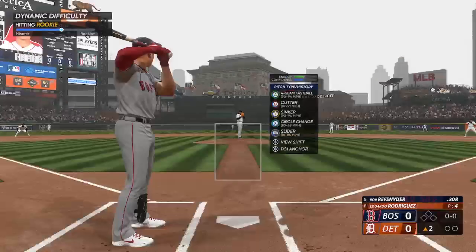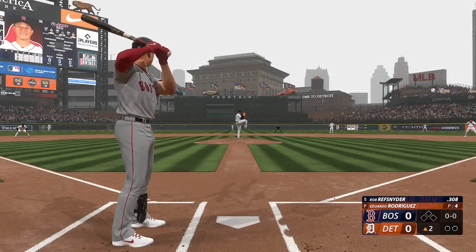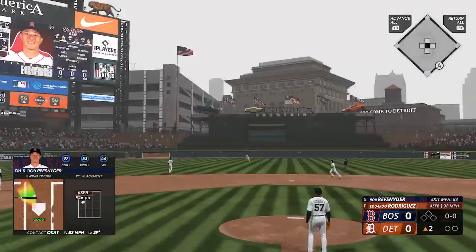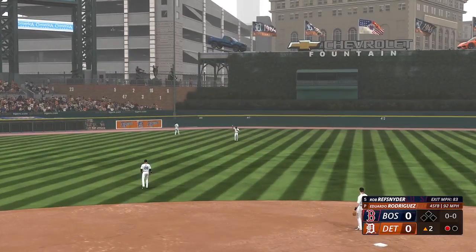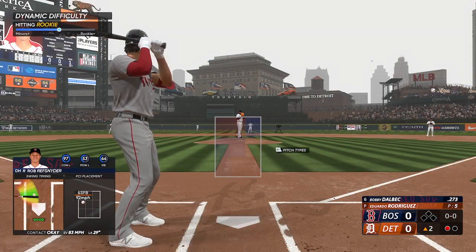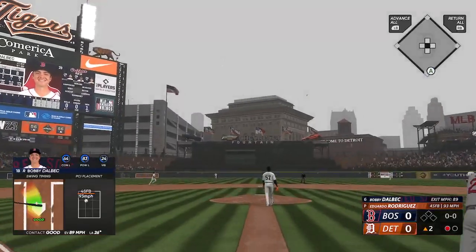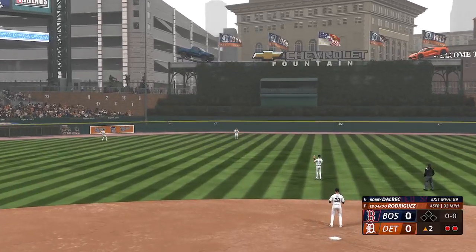Second inning set to go. Red Sox DH Rob Refsnyder in the air to center field — Vierlink has a bead on it and there's one away. Here's Bobby Dahlbeck, the outfield playing him to pull. Center fielder positioned to that left-center field gap — that one is lifted in the air, Vierlink under it, and there's two away.